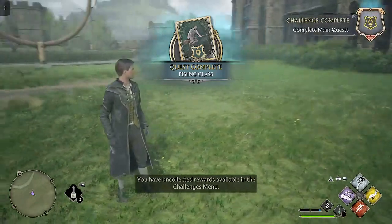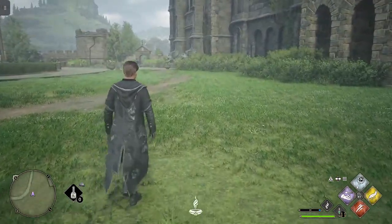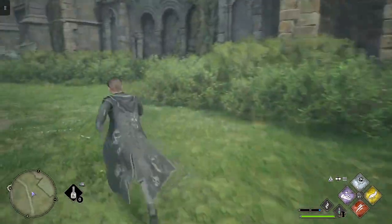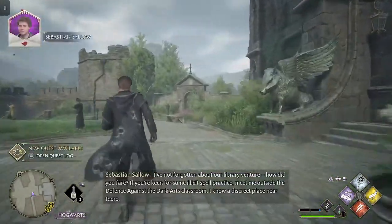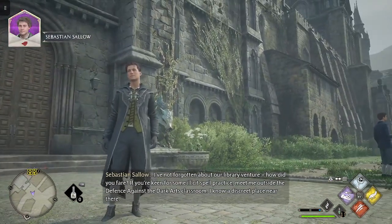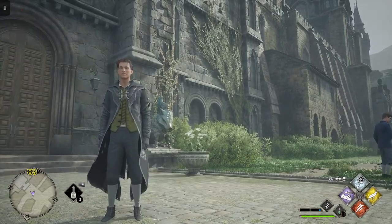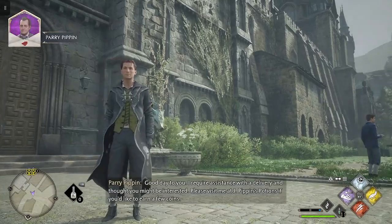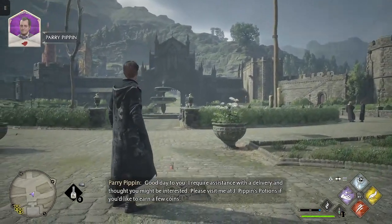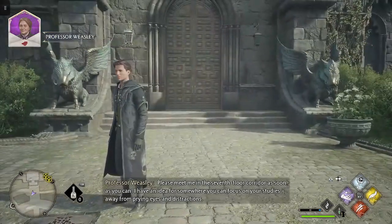Well, looks like we have done the flying lesson. I've not forgotten about our library venture — how did you fare? If you're keen for some illicit spell practice, meet me outside the Defense Against the Dark Arts classroom; I know a discreet place near there. Also, I require assistance with a delivery if you'd like to earn a few coins. Please meet me in the seventh-floor corridor as soon as you can.